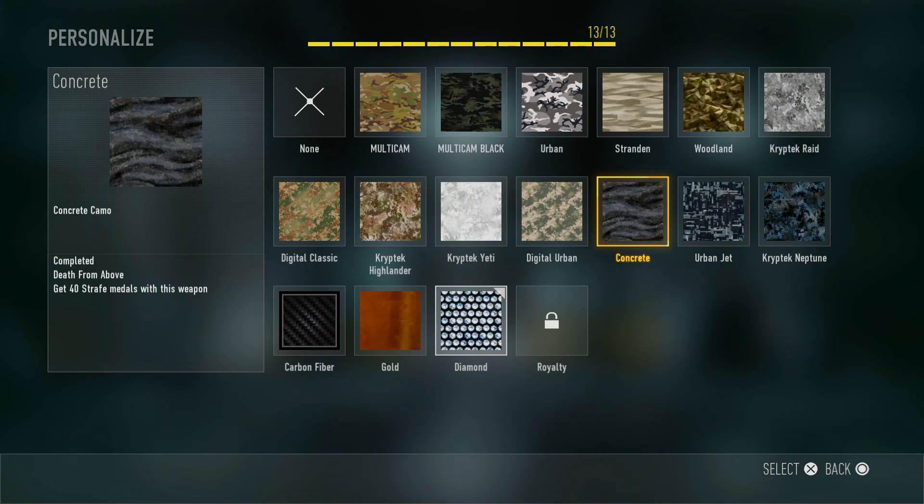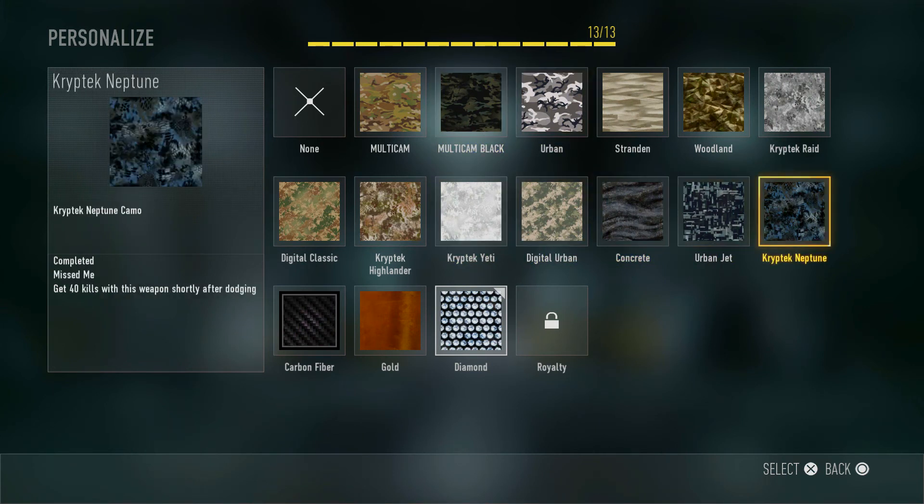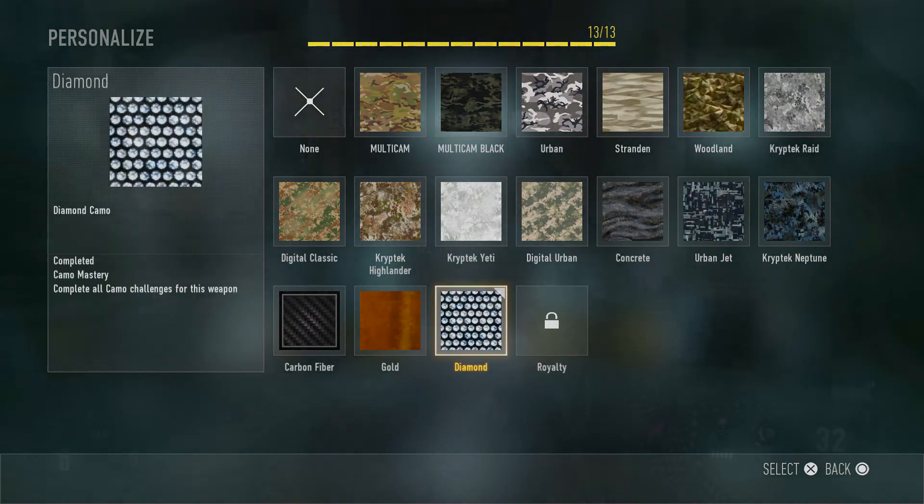It's pretty simple. Out of all these, I have to say my favorite camo would be Urban, Cryptic Yeti, and Cryptic Neptune — next to the diamond, of course.